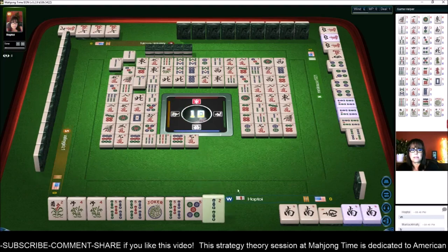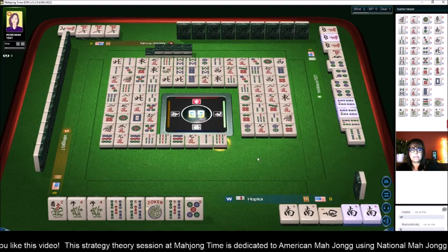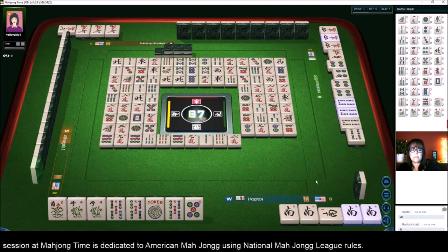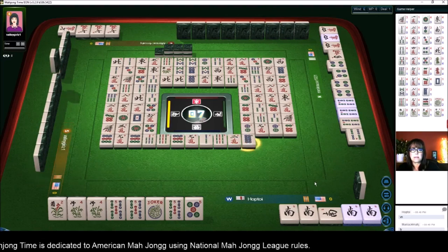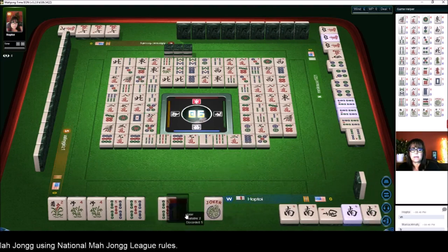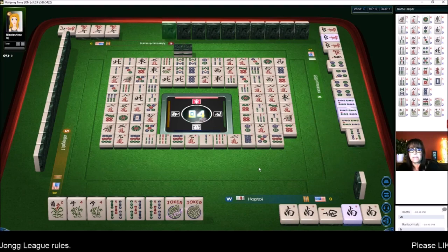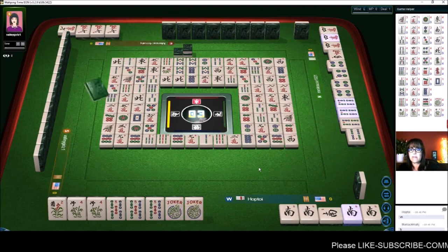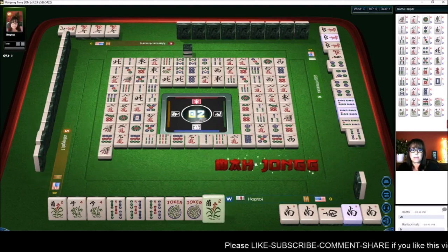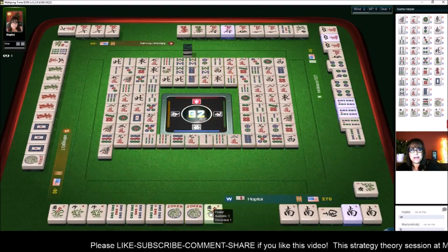Two more picks and one more discard. Eight dots. We got a South — south win. Five dots. We need a five bam or a flower to win. We could get a four crack or a flower or a five bam out of the wall.